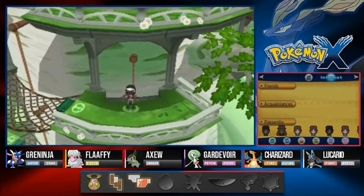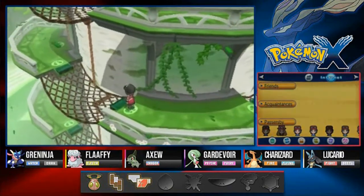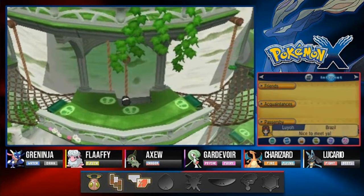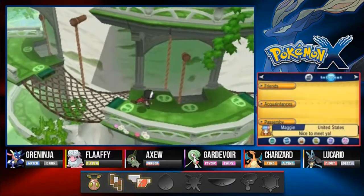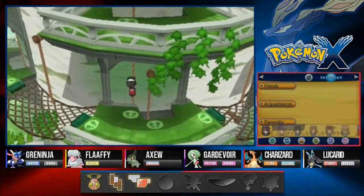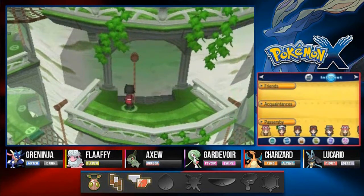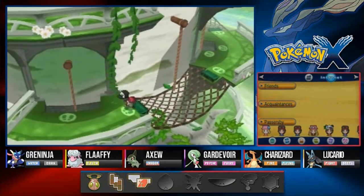It's gonna be the Charizard show — or Godzilla show — for right now. I'm going to skip a trainer here and there just to get to Ramos, the grass-type gym leader. We're just flowing through this and I do like the way they have these puzzles on the 3DS. Actually that's probably not the way to go right there, so let's go back. The objective is to get to Ramos right here.